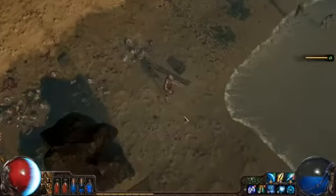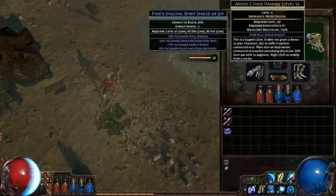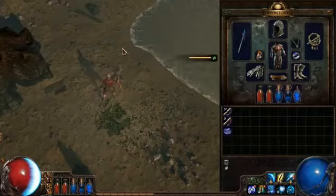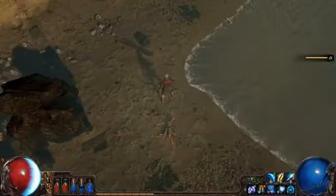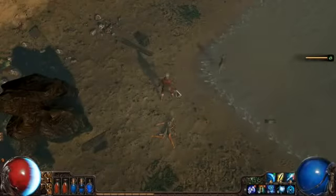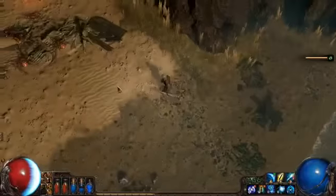You'll notice that his Freezing Pulse gem is supported by multiple projectiles and also by added Chaos damage. Multiple projectiles means that when he uses Freezing Pulse, he's actually casting multiple copies of the skill in different directions. The player can control the spread of these by aiming at different points. For example, if I aim far away, it casts three that are basically on top of each other. And if I aim close up, you get three in different directions — this means I can stack them all on one target, or I can find a larger group and hit in all directions.